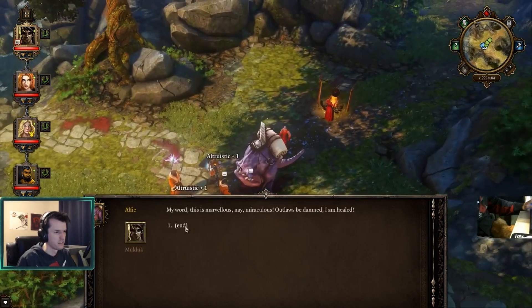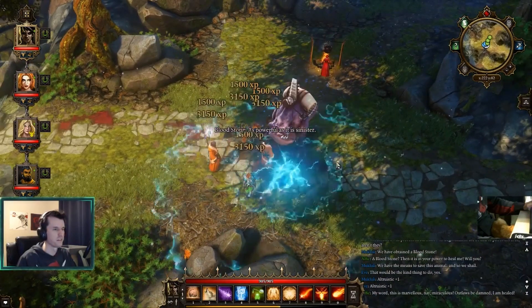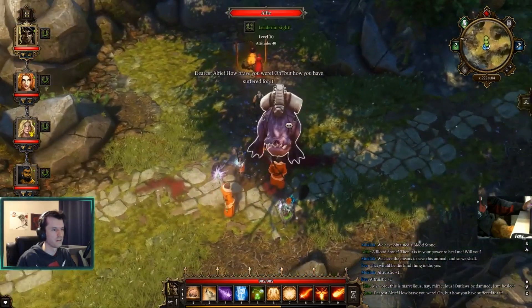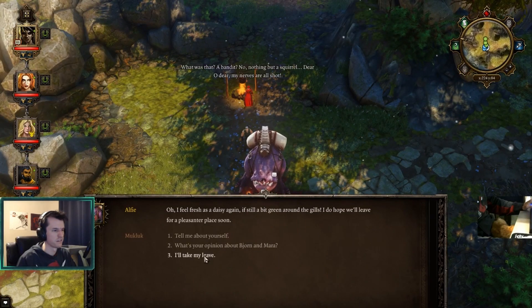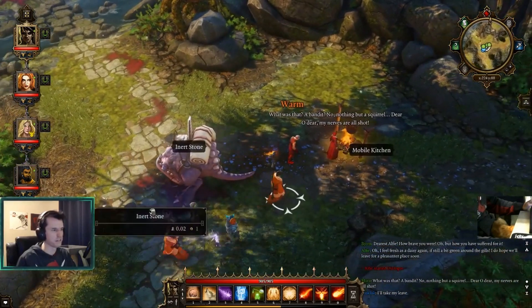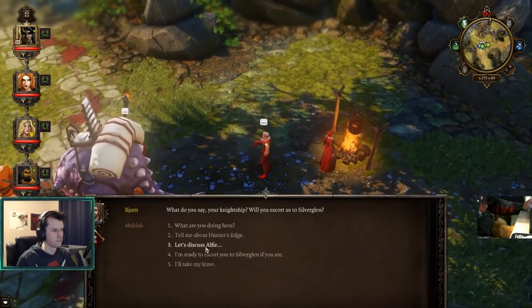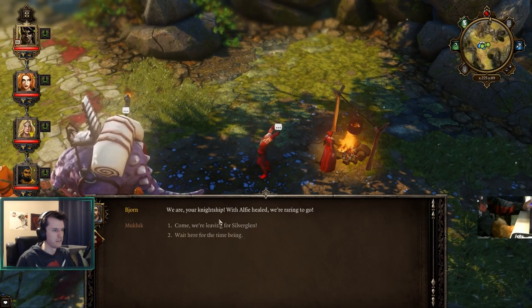We have them. As powerful as it is, sinister. Use it, Alfie. Oh, how you have suffered. Alright, so let's see if we can escort them back now. Oh dear, my nerves are all shot. He's right as rain again as Alfie, and he has you to thank for it, my liege. We are your nightship. Alright, let's go to Silverglene.